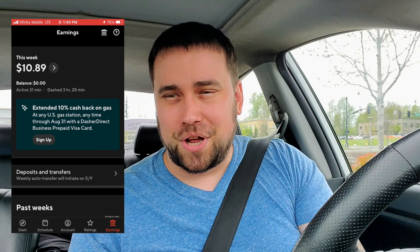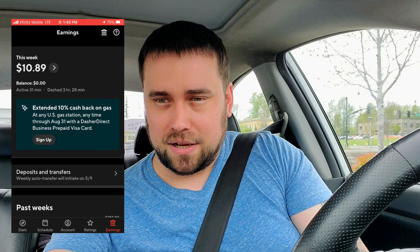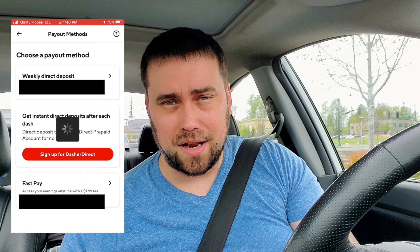We have our Deposits and Transfers — we can click into that and see our history. We can also choose Cash Out with Fast Pay if you have a balance. It will charge you $1.99, but it is there if you want the money quickly. Up top, there is a little bank icon — if we click that, it will take you to your deposit settings, where you enter your banking information, or a debit card number if you want to be paid instantly.